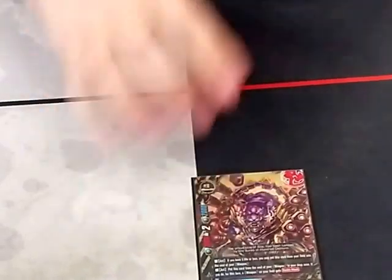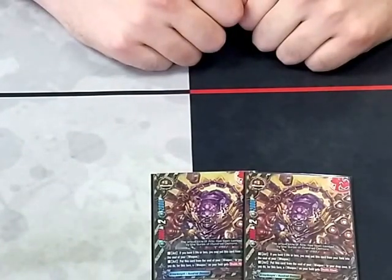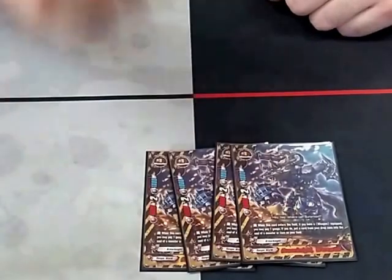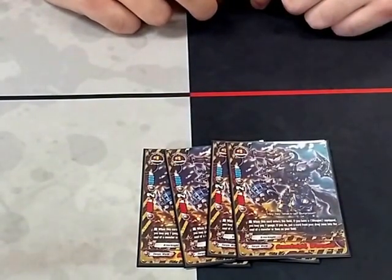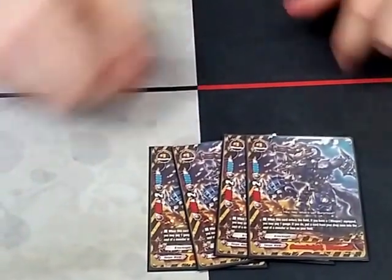Then for size ones, two copies of Tiger Ace. When it's in the soul, it gives the item double attack. Again, just push for damage — we want to kill as fast as possible. Then we have the buddy: four copies of Armor Nights Werewolf. When he enters play, you pay a gauge to put a card from your drop zone into the soul of your item. Mainly just use him to get cards from your drop zone — all your aces early instead of waiting for life break five — which is really good, just to get you going really fast.